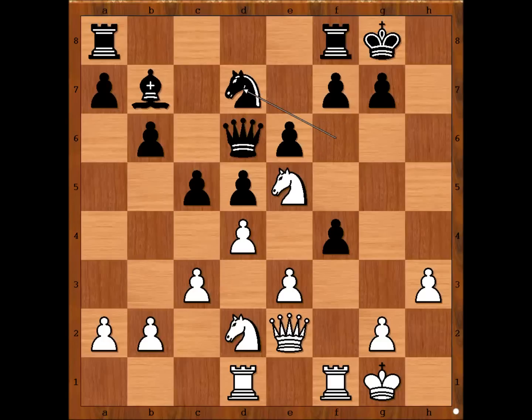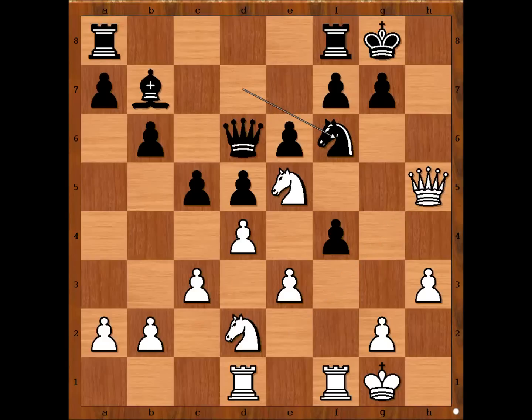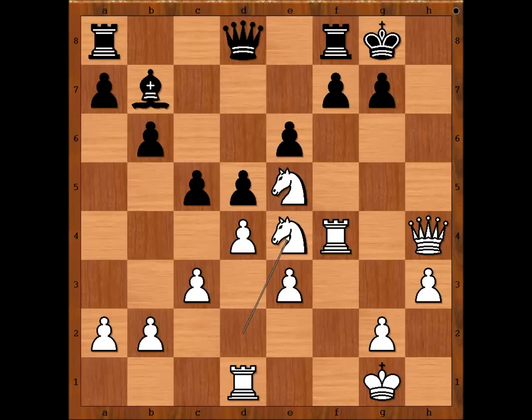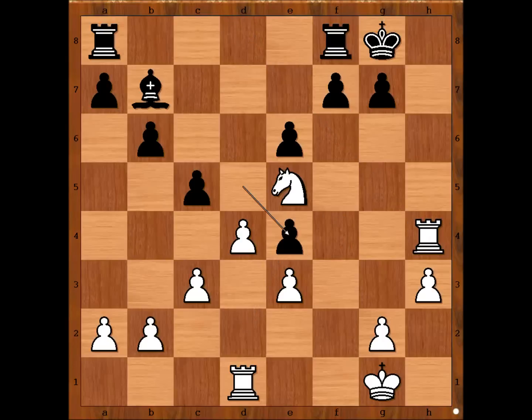It is white to move. White played a move, and then black also played a move, attacking the queen with a knight. Queen to h4, queen to d8, rook takes on f4, knight to e4, knight takes knight, queen takes queen, rook takes queen, d takes on e4, d takes on c5, b takes on c5. The dust has settled.